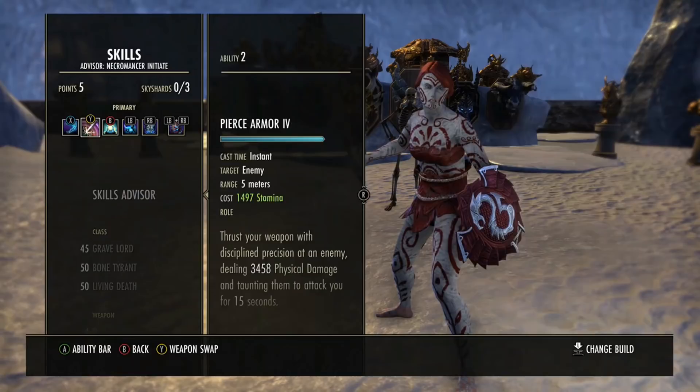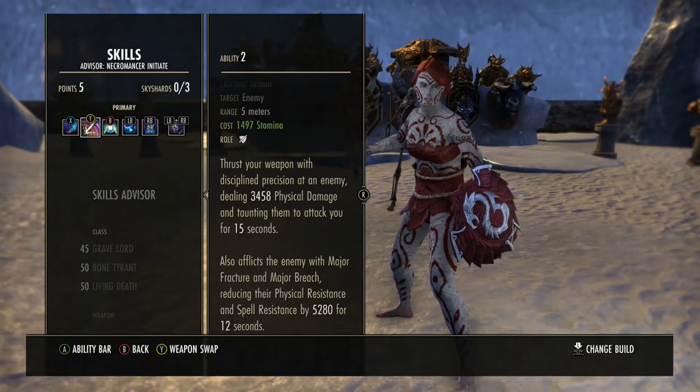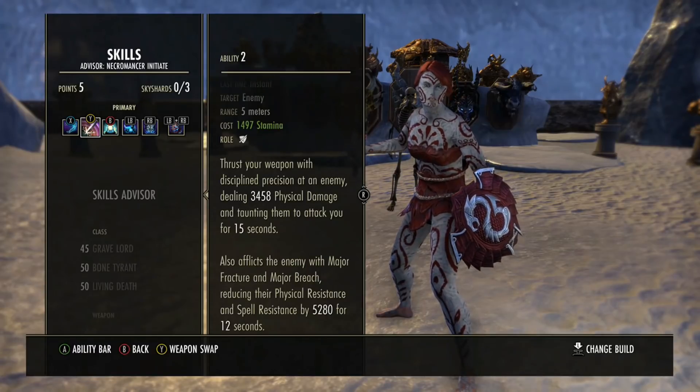Next up is Pierce Armor — your melee taunt. This is a given: range taunt, debuffing enemies, poking as much as you can, debuffing everything for your group, and keeping them aggroed.